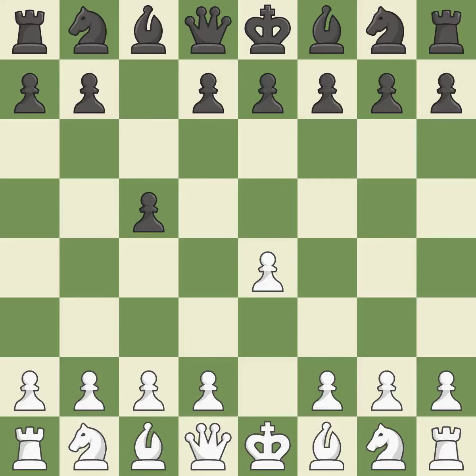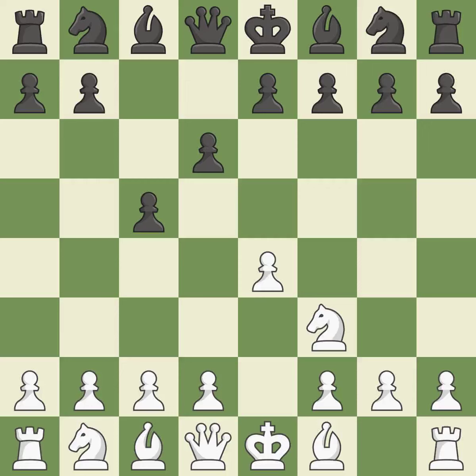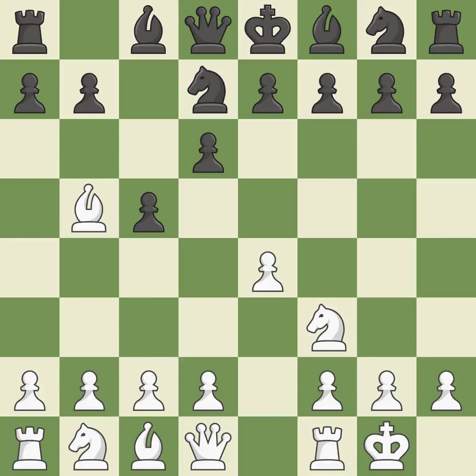The c-pawn in the Sicilian Defense controls the d4 square. NF3 moves the knight toward the center in anticipation of a pawn push on d4, where it will be ready to retake the piece if black captures on d4. When black eventually plays NF6, white is prevented from moving the piece to e5 by the opening of the light-squared bishop on d6. BB5+ forces black to react to this early check and prepares for white to castle. And d7 develops the knight and stops the check.